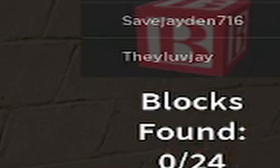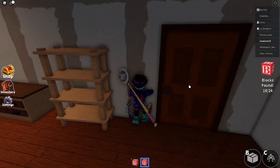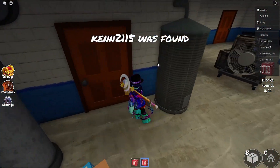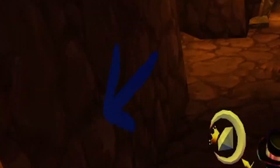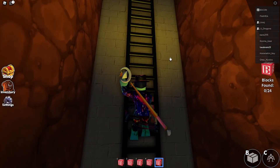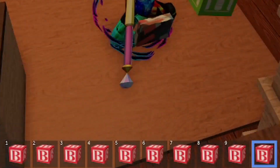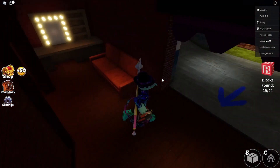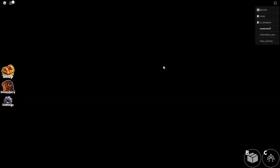Night 1. During night 1, you have to find and put back 24 blocks. In order to pick up the blocks, just run into them. When you pick an item up, you can either continue to find more or put them back in the theater. If you do not know where the theater is, there are blue arrows telling you where to go. You can only carry a maximum of 10 items at a time. To put your items in the theater, you have to run into the table. Continue to do this until the night is over and do not get caught by Blue.